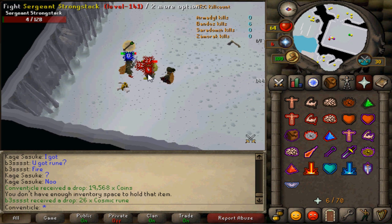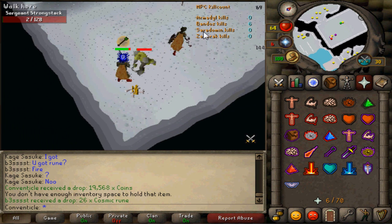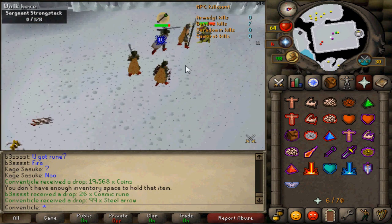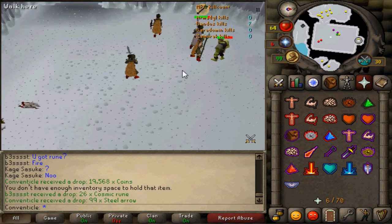If your tanker doesn't have his Guthan's on and he's killing Grimspike, that's probably an indication that he doesn't need to heal. So go ahead and kill Grimspike to save the tanker some prayer points.